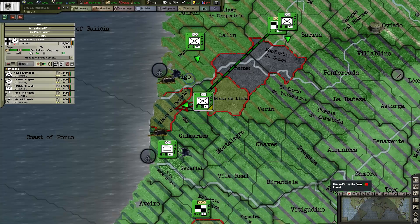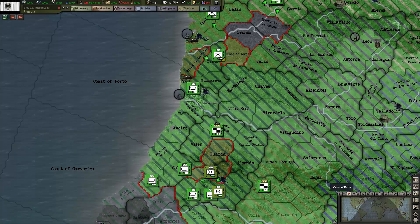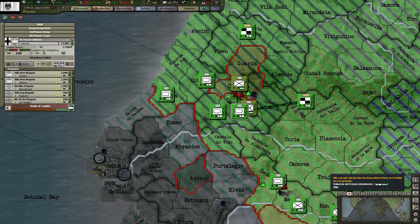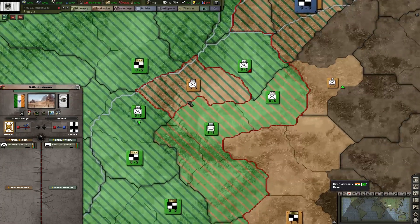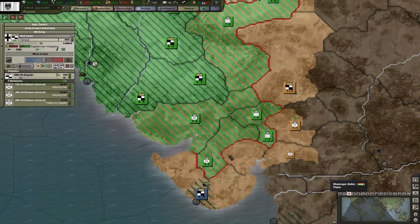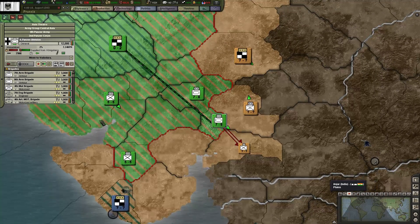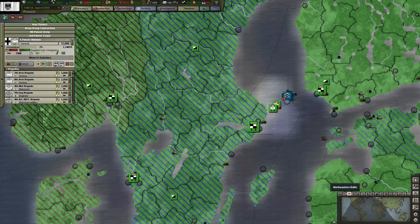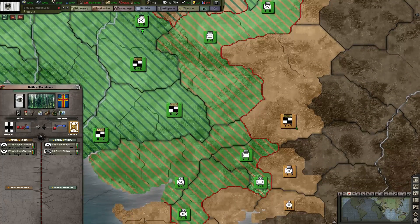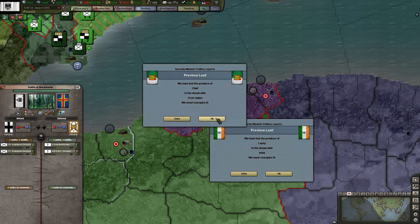Just meet in Vigo. Come up that way and then send this one back down this way. Attack these guys. Yeah, sent the headquarter in as well. Move down this way. I think we've exhausted these divisions soon. All right, it's gone. Province lost, Oran region.